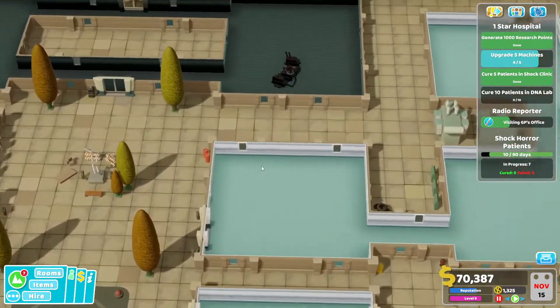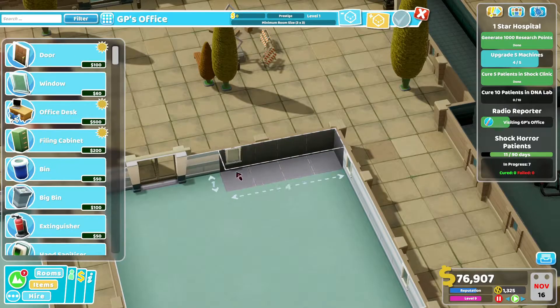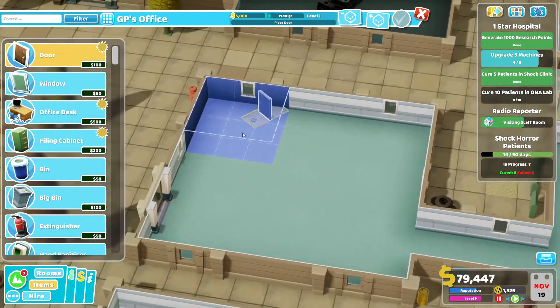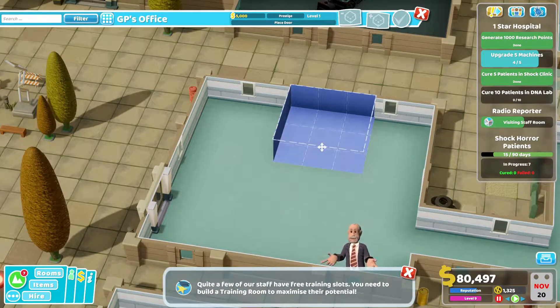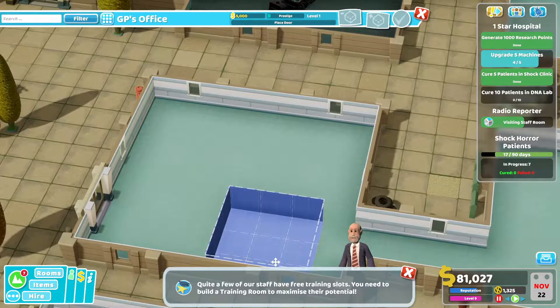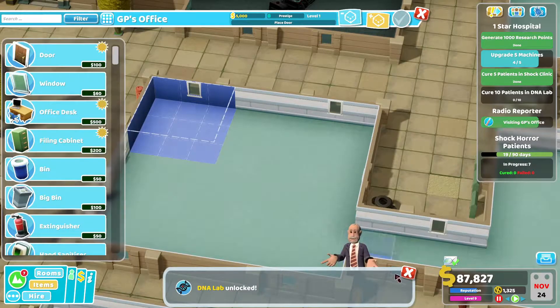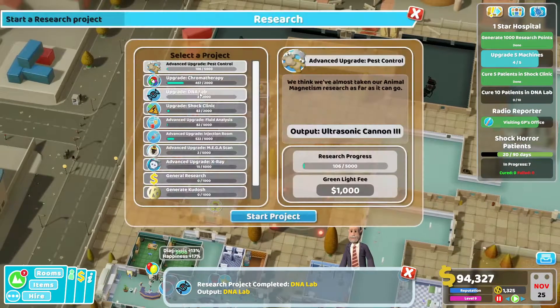Now let's focus on this new building. There's space for about five rooms. If we make them three by three, we can fit two rooms plus maybe a toilet on one side, and one or two on the other side as well. Then the DNA lab is unlocked — perfect! Let's stop editing this layout and get the DNA lab going first, and start a new research plan — probably for upgrading the DNA lab since we're going to use that quite a lot.